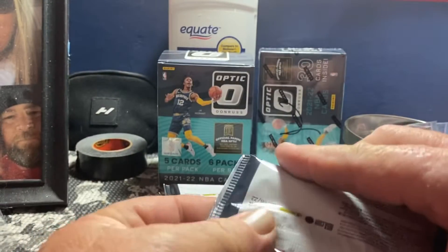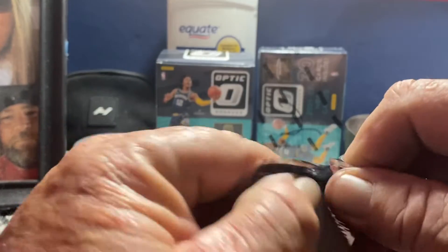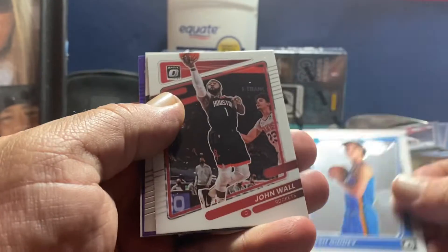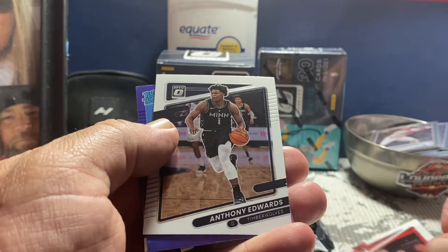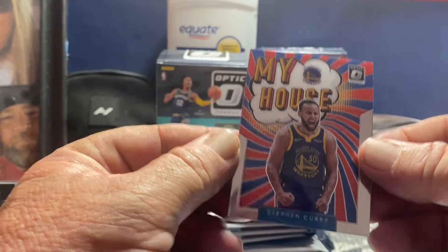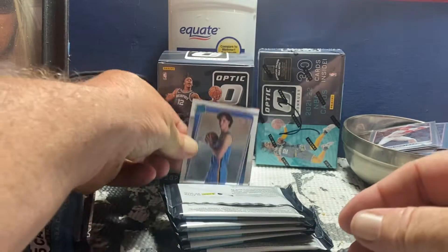Let's see what we get — hopefully we can have something good. It says blaster right on the back, so we know. Let's throw a blaster. We got a Josh Giddy — that's nice. We got a John Wall, Ant-Man, Trey Young, and we got a My House Steph Curry. Four good cards so far. Got a nice My House at least.